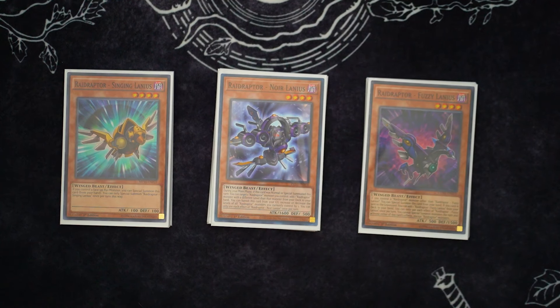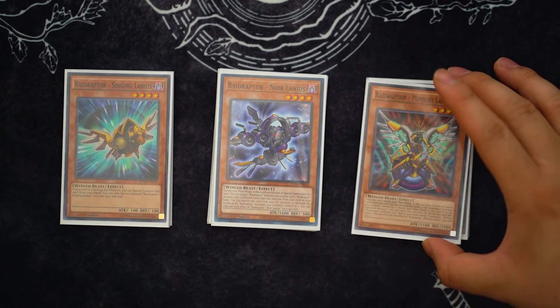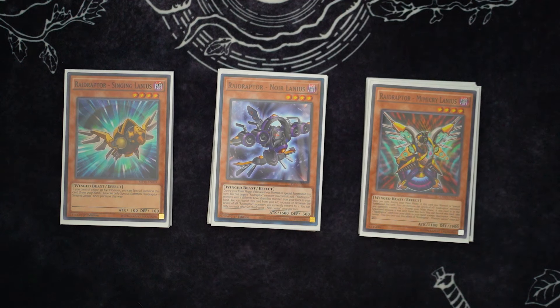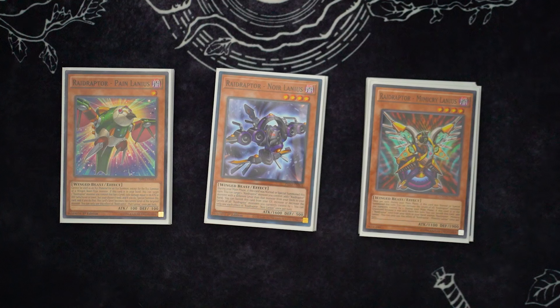Next up, I'm playing one Noir Lanius. I'm not too big on this card, but I like the fact that if I need to, I can normal summon it and add Pain Lanius off its effect. That's why it's at one. And then the one Mimicry — I really wanted to play this at two, but I've just seen it better at one. I don't really want to open it. As long as I can get it to the grave and recycle it with Roost, it's fine. And lastly, we're playing one Pain Lanius. I like being able to make the extension and make the Rank 4 if I need to, but I do side it out. I like having the security and consistency if I need to make the Rank 4.